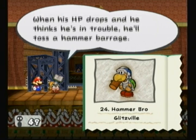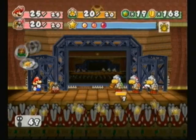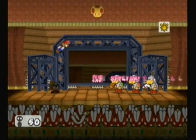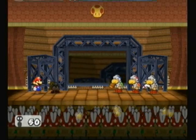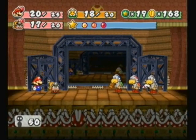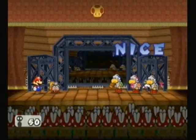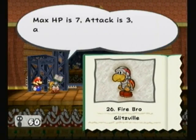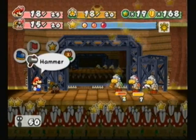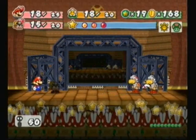He'll throw lots of hammers when his HP is down low. The Fire Brothers can burn you — burning is similar to Poison in that it does damage over an extended period of time. But unlike Poison, it tends to go away pretty quickly so it's not that big of a deal. The Boomerang Brother is the biggest threat because his attacks hit you twice — the boomerang hits you once, then hits you back on the return. It can do a max of four damage to both party members, so he's the biggest threat on the field.